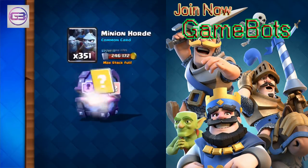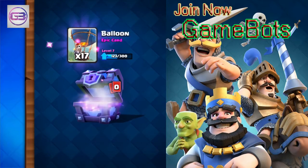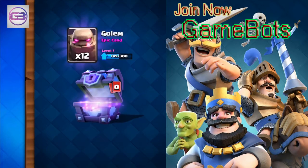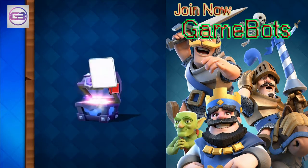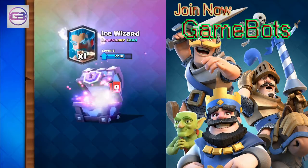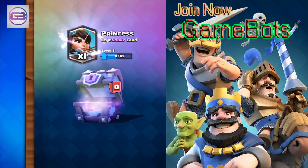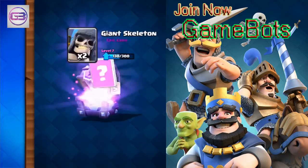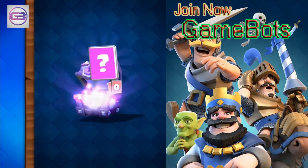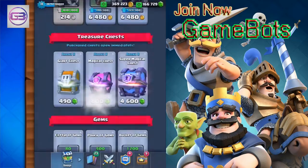You can buy stuff in the game but you can't buy skill. There are players at level 12 who aren't in the top 200, and there are 11s playing very high up. Some people stay at 11 because they like the feeling of accomplishment hanging with 12s due to higher skill. We'll just roll with it and see — if we get to 12, great. A Princess drop! 145,000 gold.